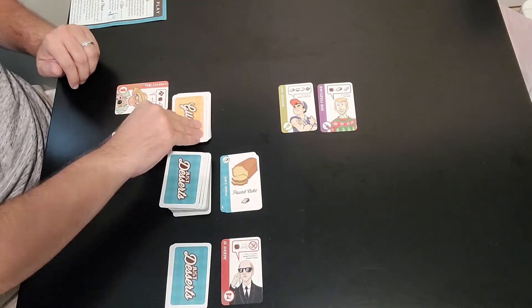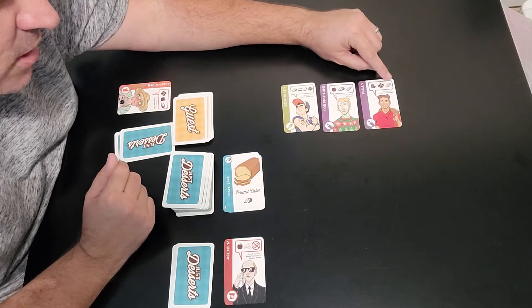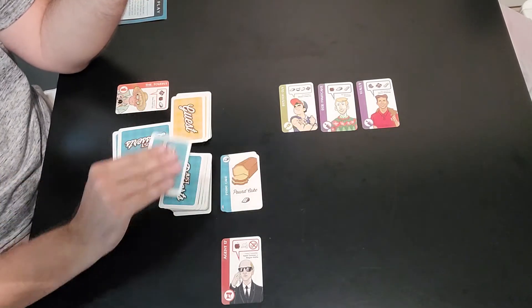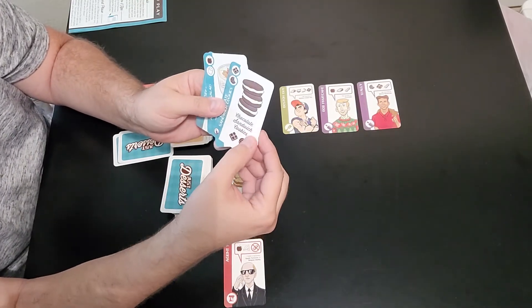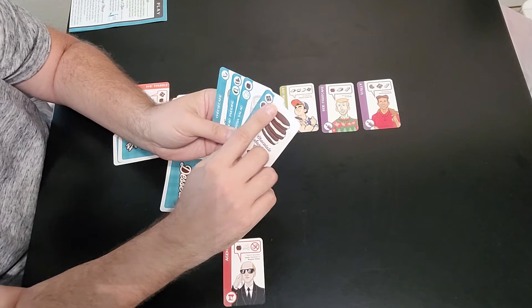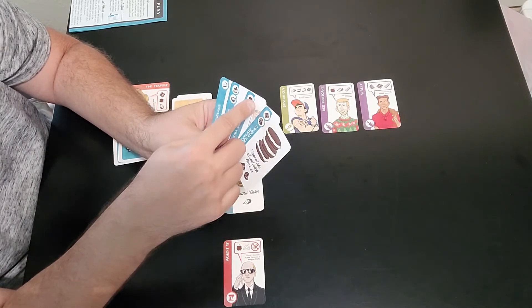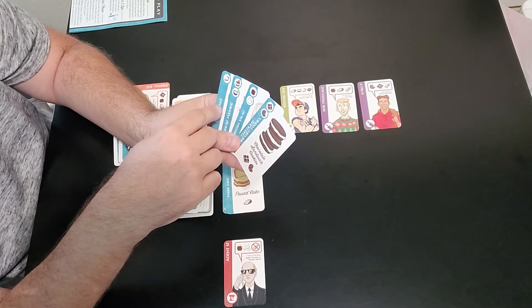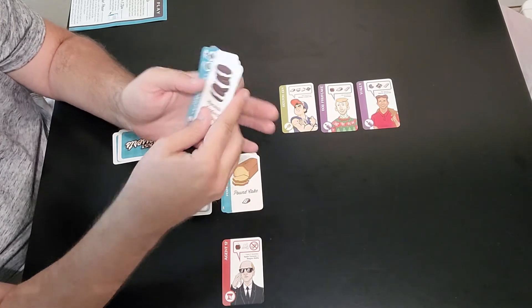Player two's turn: they draw Wally, who likes walnut brownies — so he's looking for cookies, chocolate, and peanuts. Player two draws a dessert card. We have a chocolate sandwich cookie, but it's not fruitcake. We have cookies and chocolate for Wally but unfortunately no peanut, so we can't pick him up. We check the remaining customers but there's nothing we can serve, so that's the end of that turn.